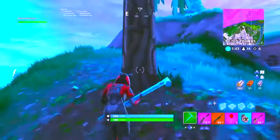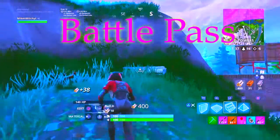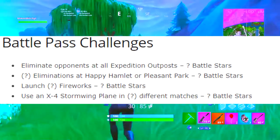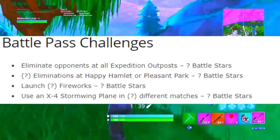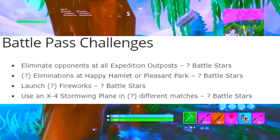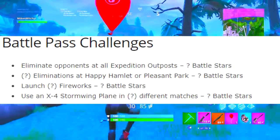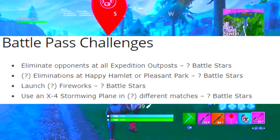The next one is a battle pass challenge, which is a paid one. You have to eliminate opponents at all expedition outposts — I'm not sure exactly what that is, but I'll make a video. There are also eliminations at Happy Hamlet or Pistol Park. Another challenge involves launching — it might be fireworks or something like that. And you also have to use an X-4 Stormwing plane in different matches, though we're not sure how many times.